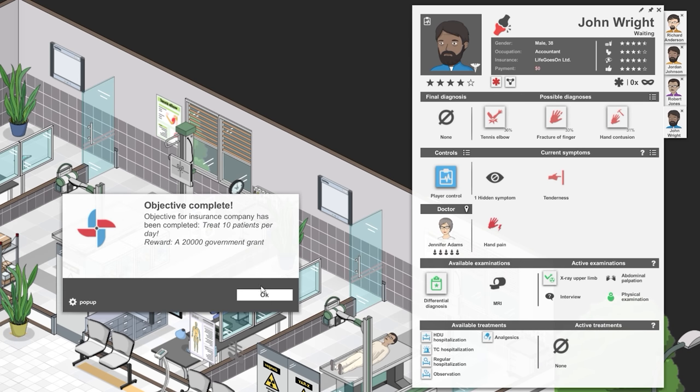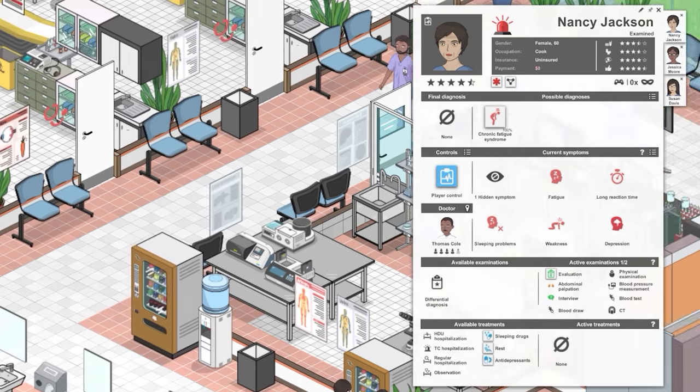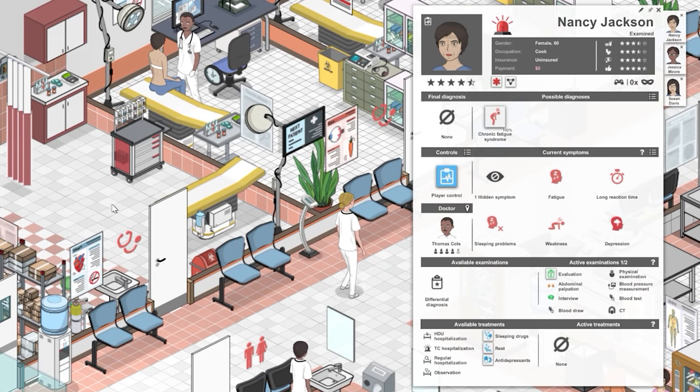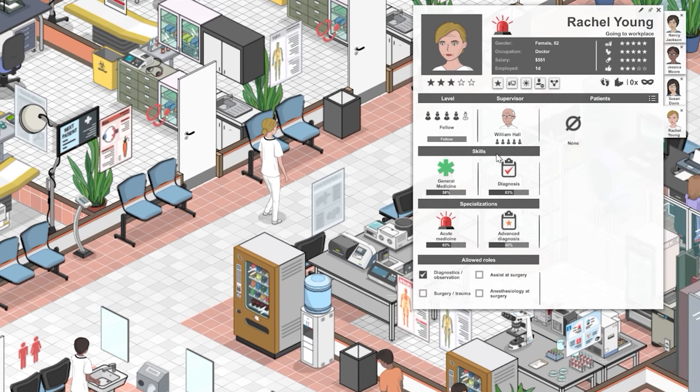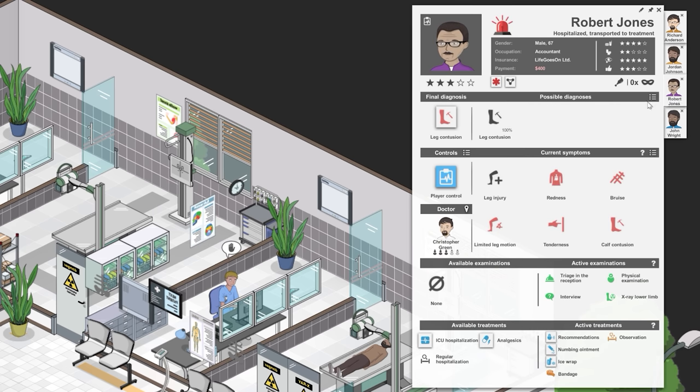My favourite part of Project Hospital is the way that you can diagnose patients yourself. You can let the doctors get on with it, or you can personally look after each patient — from choosing which department they need to go to, do they need an x-ray, an MRI, or do they need to stay overnight in the ward, to choosing how to treat them: do they need a bandage, a cast, or just some painkillers? It's easily the most fun part of the game for me. I feel like a real doctor.